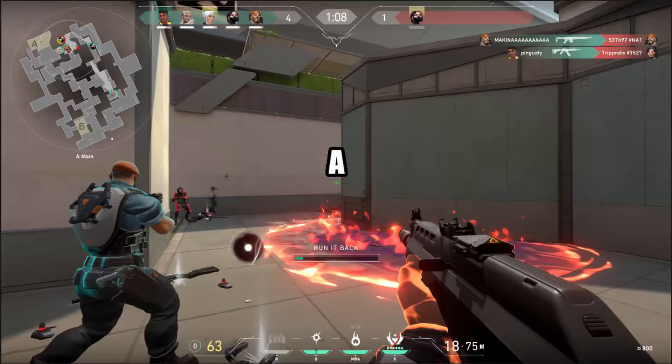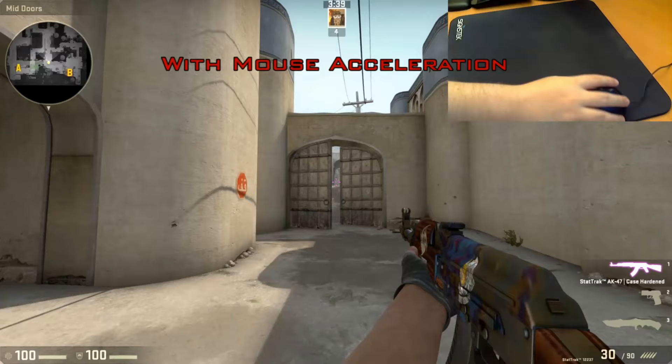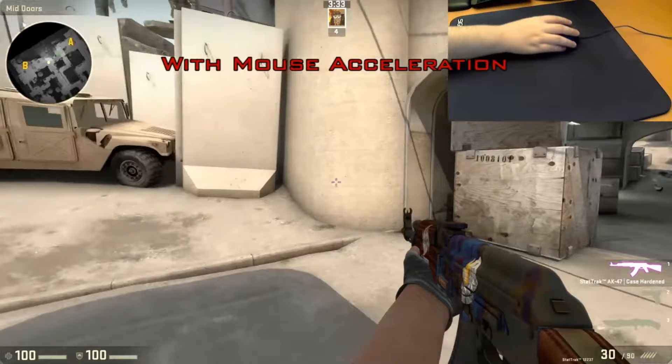Mouse Acceleration will kill that muscle memory and make you less consistent. Videos all over the internet about picking a sensitivity warn you to turn it off because the acceleration would ruin your aim and prevent you from developing that muscle memory.